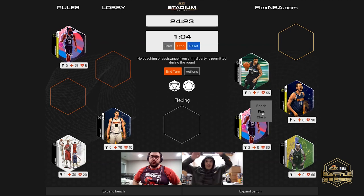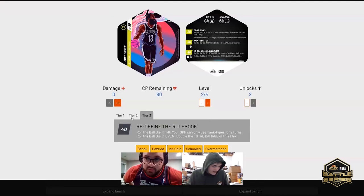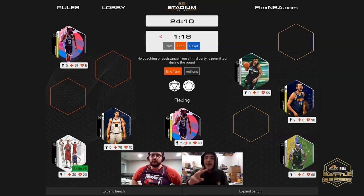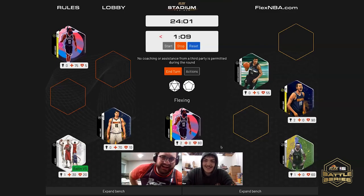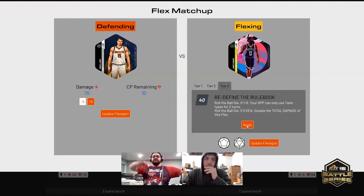Which tier are you using? I'm gonna use tier two — wait, tier three. I misread my tile. I'll sacrifice Jokic. This flex will remove Jokic from the game — we need to roll the ball die. If even, come on — it's a one through eight. John can only use two turns; there's no need to roll the second die as Jokic is gone.